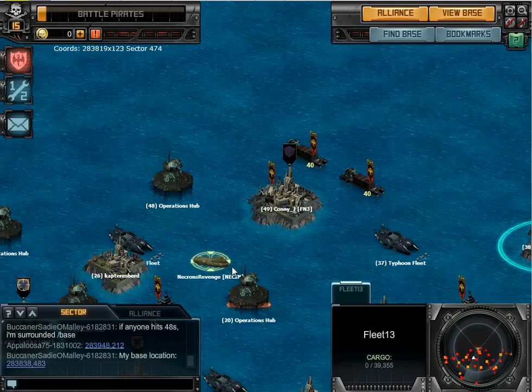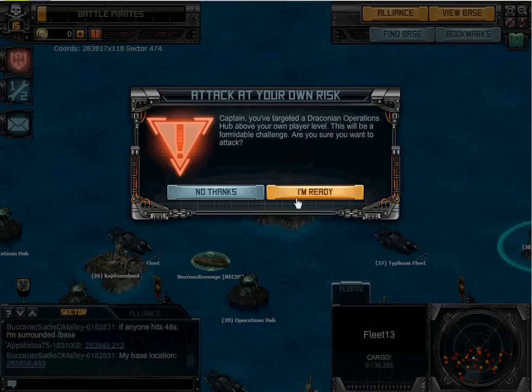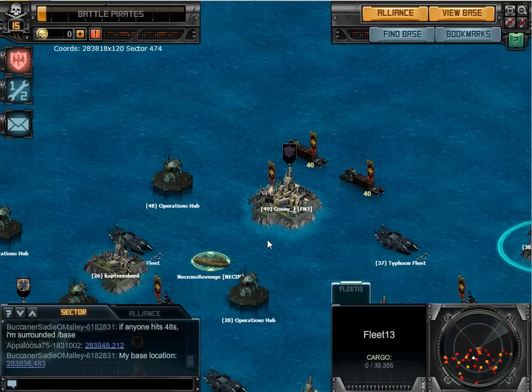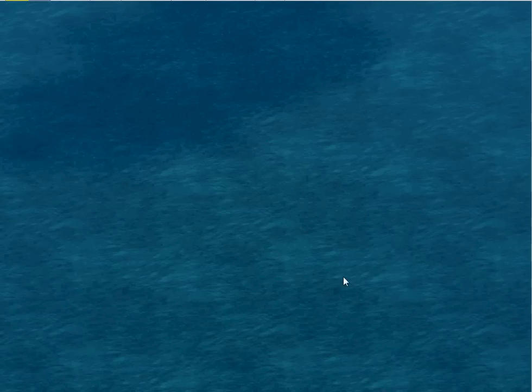Okay guys, I'm gonna show you how to kill operation hubs. I have a 20 over here which I like a lot, and as you can see I'm attacking them from this side, from a corner. I already know where the defenses are, so I'm gonna show you exactly what I'm doing.